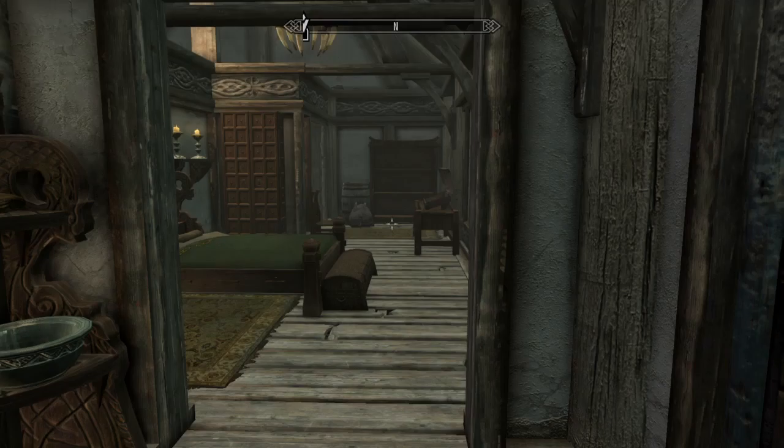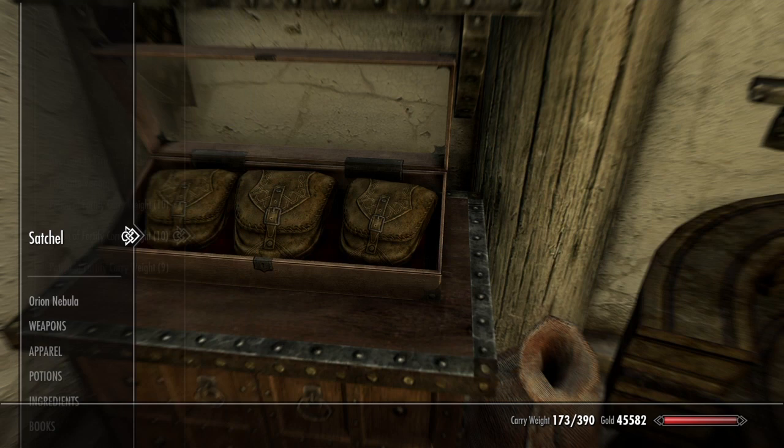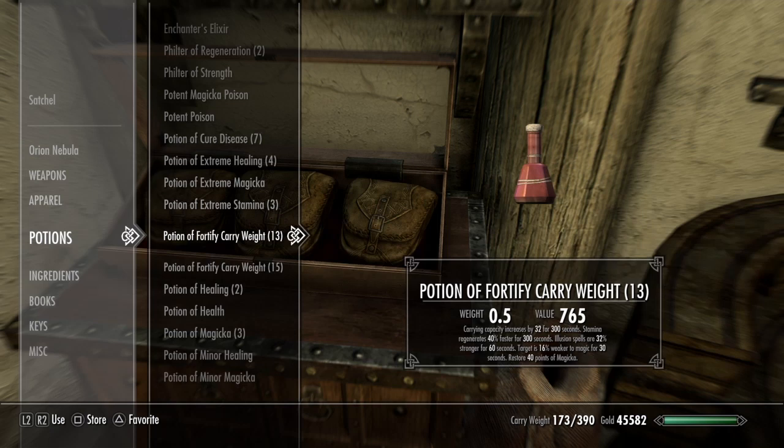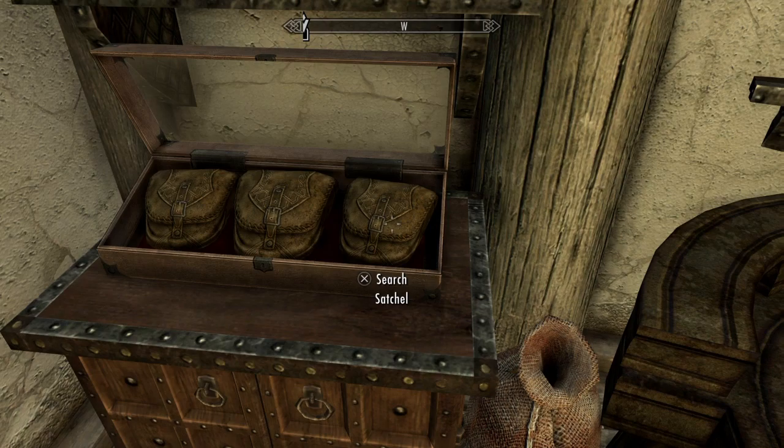I still have a bunch stashed away — they all vary in price. The ones I made at a lower level are 765 gold, and the ones I just created are now 1210. That is the best potion any Dragonborn can make in Skyrim.